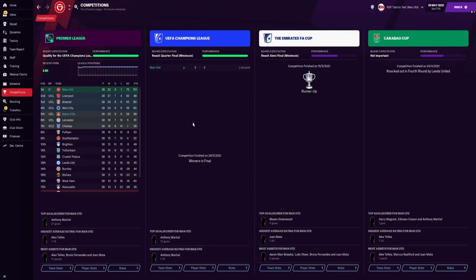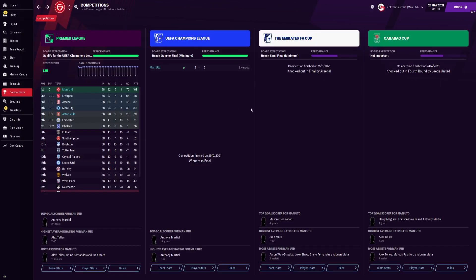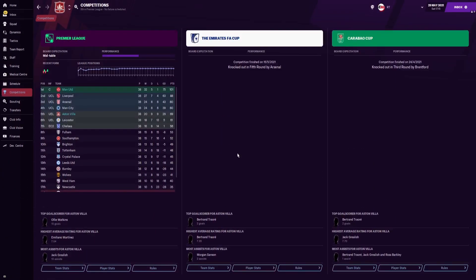For Manchester United we managed to win the league — we played 38, won 32, drew five and only lost one, with a goal difference of +75 and 101 points. In the UEFA Champions League we beat Liverpool in the final, drawing 2-2 but winning on penalties. In the Emirates FA Cup we came runners-up to Arsenal, losing 3-0 in the final — fairly disappointing. In the Carabao Cup we got knocked out in the fourth round by Leeds United.